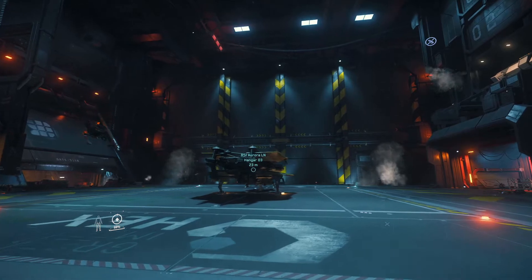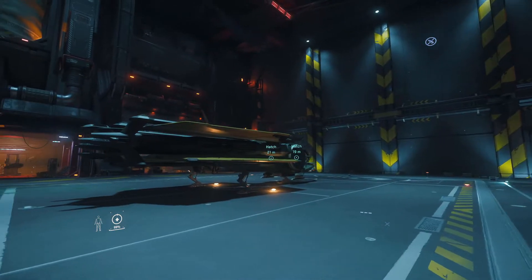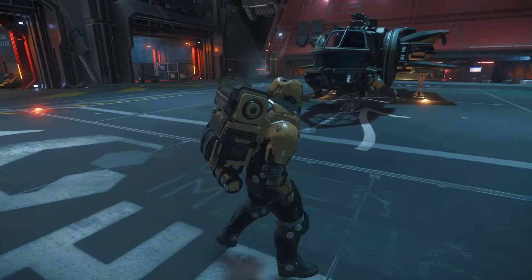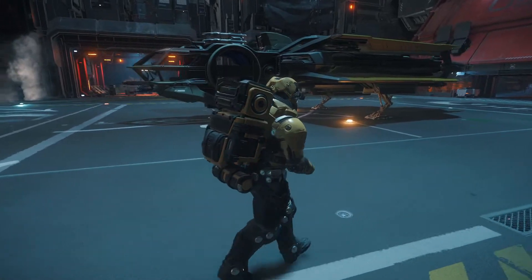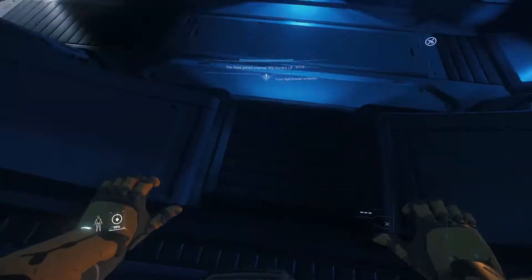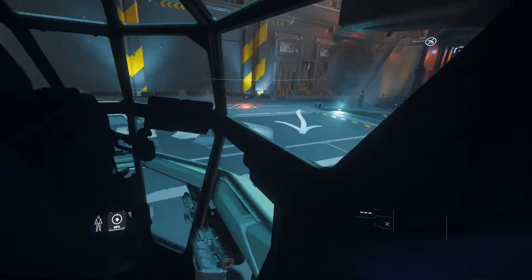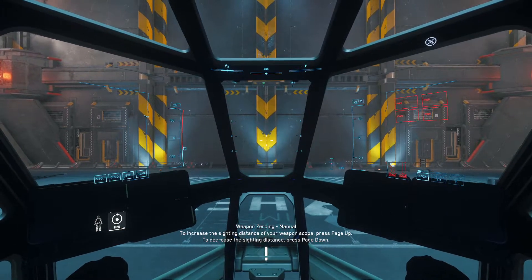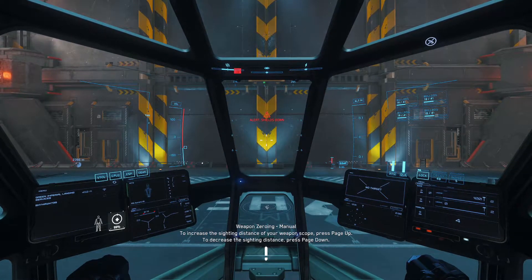Star Citizen was a crowdfunded game that started on Kickstarter many years ago, and the way they've raised money is through backers who have pledged to play the game and support the work of the developers. I supported this game back in 2013 and pledged an amount that got me enough to purchase this small ship, which is considered to be a starter ship. The ship is called the Aurora LN — Aurora is the base model, and LN signifies that it is the Legionnaire model, which is the one most made for combat out of the pre-made types of Aurora that you can get.